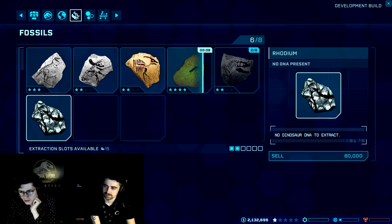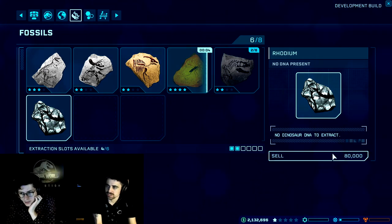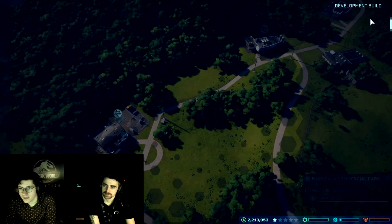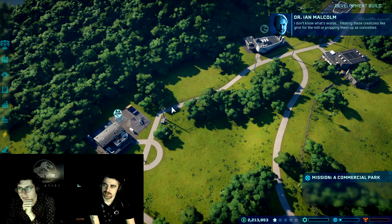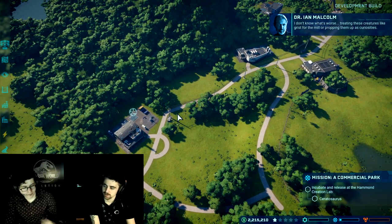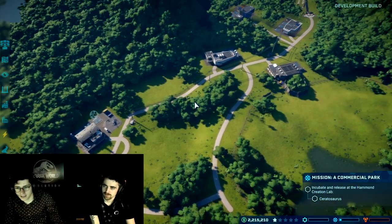No dinosaur DNA to extract here, so I can just sell this rhodium — that's just an element. So we can incubate the Ceratosaurus in the lab. That is definitely Dr. Ian Malcolm speaking.